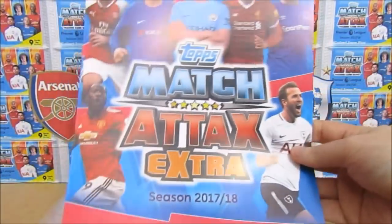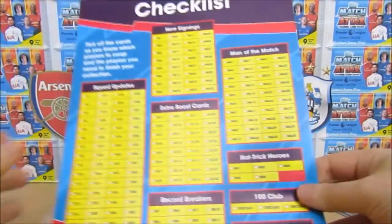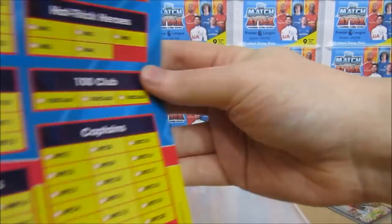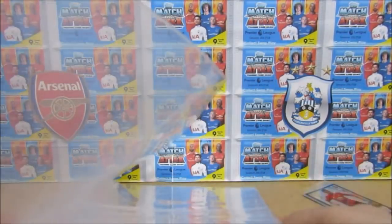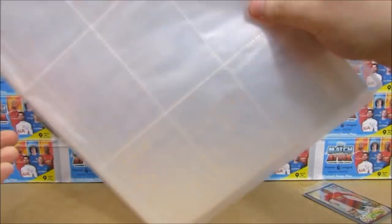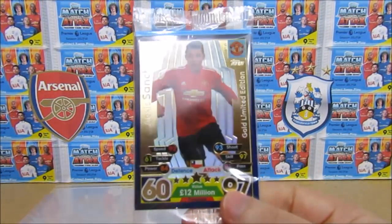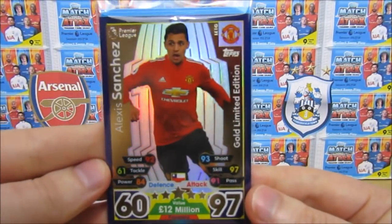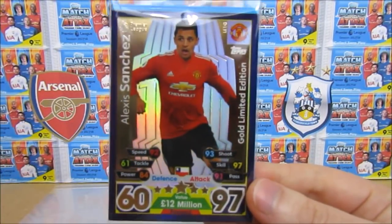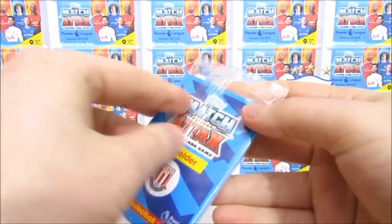Then we get the checklist itself — here we go, Match Attacks Extra. There's the front of the binder with the checklist on the back, always helpful, though we never actually take ours off. The binder itself is just the standard binder. We don't actually get the tabs this time, which is a little bit frustrating. Here's the pack of cards with the gold Alexis Sanchez — look at his face, it looks wrong that he's in a Man United kit. At least he's still red though!